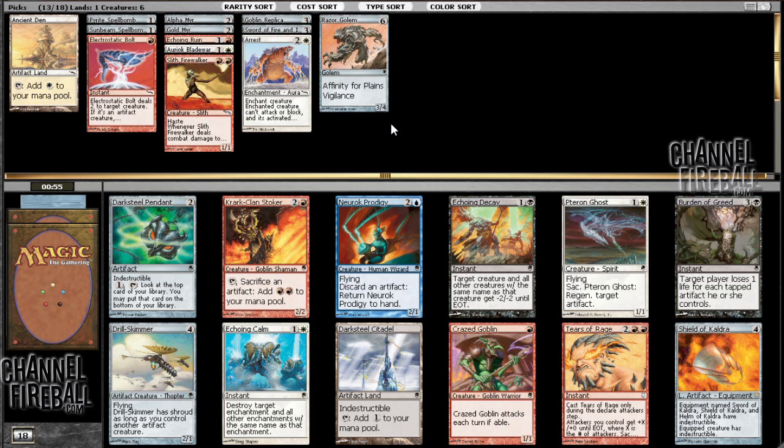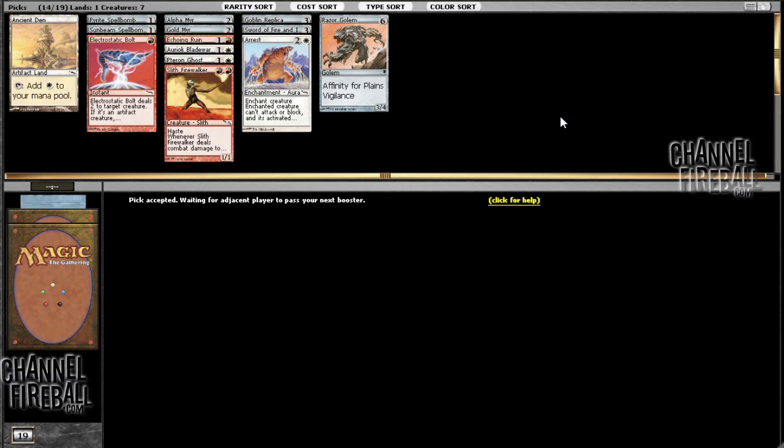Here I have a choice between Terran Ghost and Shield of Kaldra. What does this do? Four to cast, four to equip, indestructible — yeah, that's just not playable. I think I'm going to take the Terran Ghost. Darksteel Citadel is cool but currently I have no use for it. Krark's Clan Stoker is alright, but the Ghost is fine in small numbers. Playing one Ghost is totally reasonable as it can protect my better artifacts, like Razor Golem.